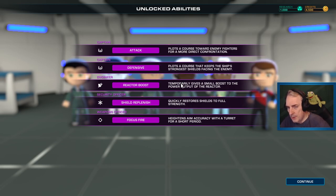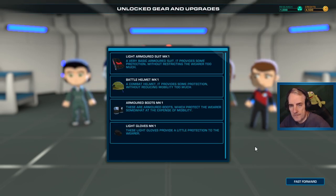500 more research - I wonder what the research points are for. Some crew got to level two - we got attack and defense modes. Engineer's got reactor boost. Shield replenish for the security officer, focus fire for the weapons officers. At level two we've got new skills unlocked. We've got gear now too: lightly armoured suit, basic armoured suit that provides more protection, battle helmet, boots, gloves - a full armour set.